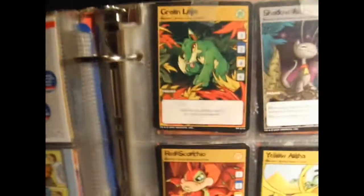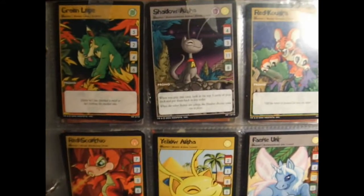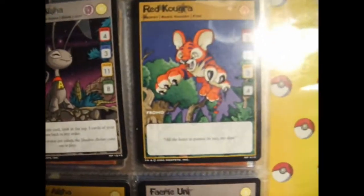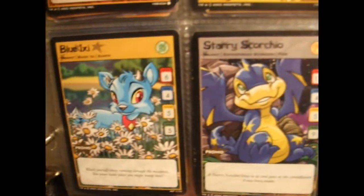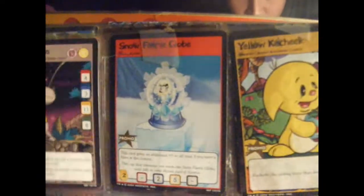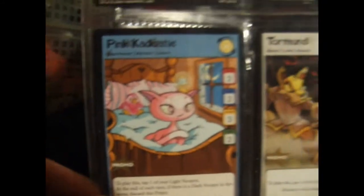Neopets. You got them in the McDonald's Happy Meal toys, or you got them if you bought those little bitty figurines. That's where all of these came from, except for one that my friend gave me. I didn't play this card game either. I really like that one, though — I like the artwork on a bunch of these. That's what my friend gave me. That's what the backs of them look like.